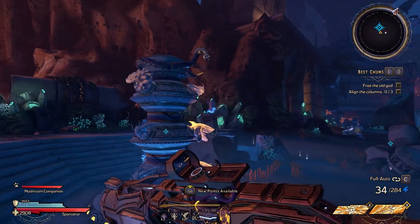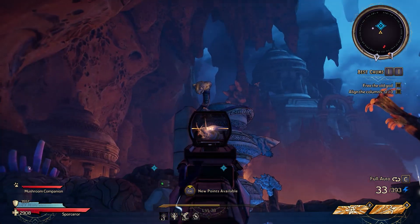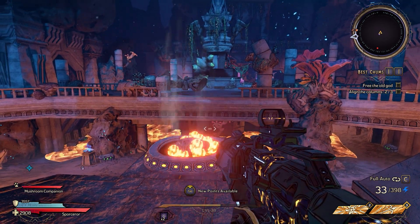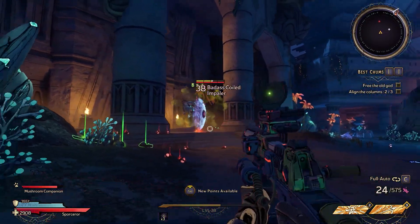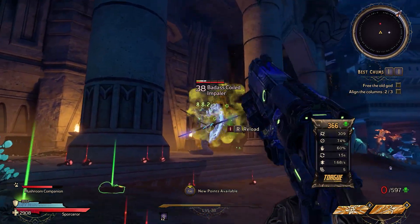The final level of Coiled Captors has three more puzzle columns for you to solve. While these don't need to be done in any particular order, the area is swarming with coiled. There's also a pool of lava steadily on the rise, but as long as you stick to the higher platforms, you should be safe. Be especially wary of the badass enemies that spawn every time a puzzle column is solved. Once all the columns are aligned, it opens the portal to Chums.